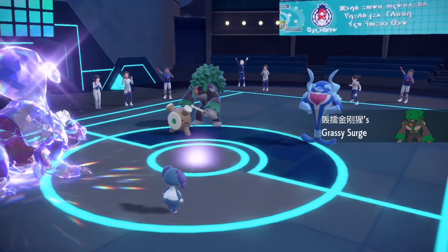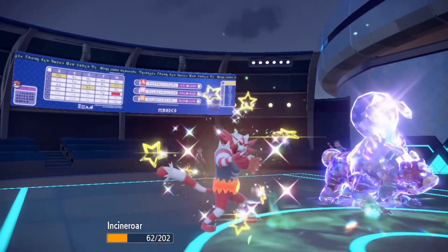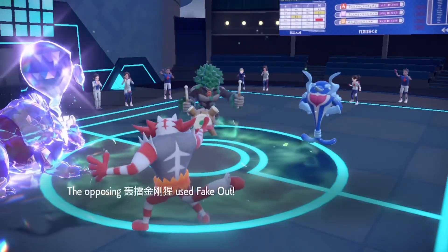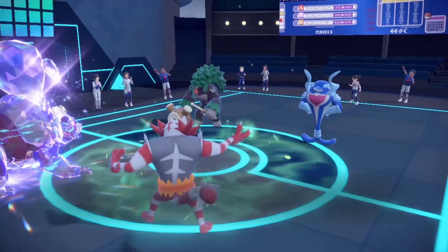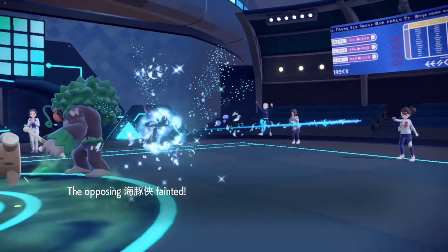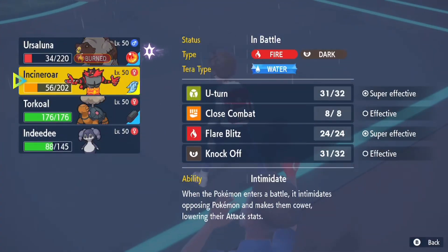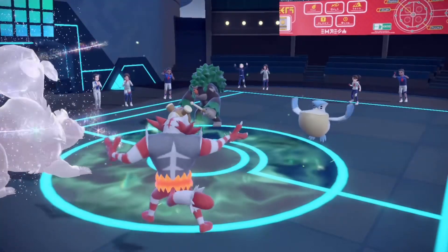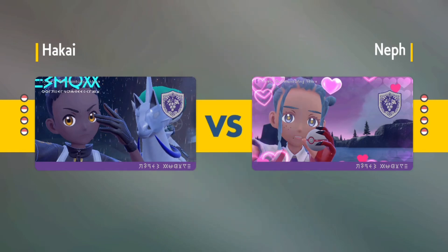Here comes Rillaboom again — I protect with Ursaluna. Got the attack drop again. Fake Out — I'm okay with that. I should be able to survive that with two attack drops. Let's go! Hot mom, do not release Ursaluna — it's good, it's good! Switching to Indeedy — my opponent just forfeited. That was a lot of switching, hella annoying, but GG. On to the third and final opponent.